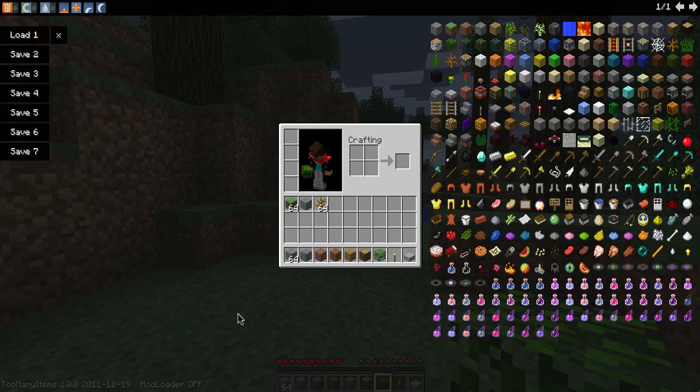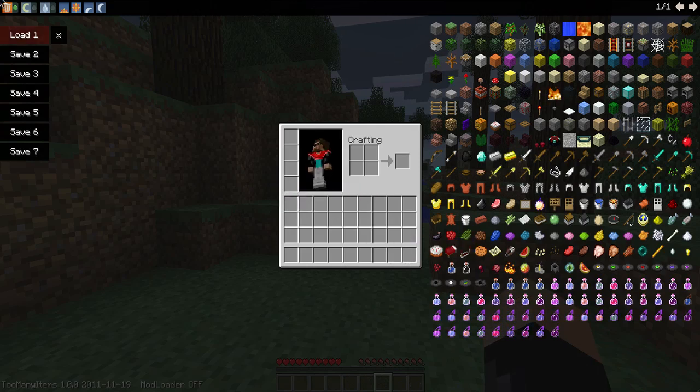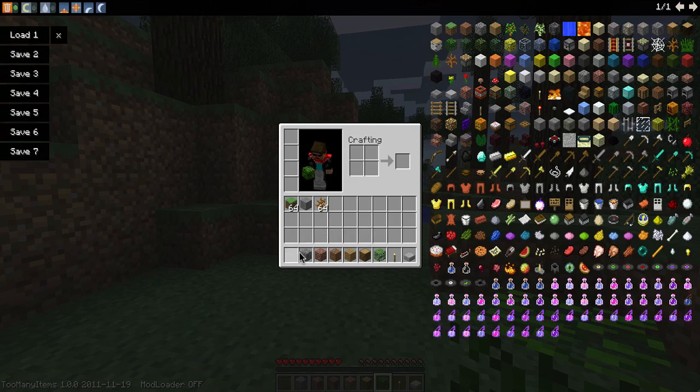We can save stuff — wait, it's not a delete button. Oh, there — that's what the delete button does, so now we can do this and delete items. And if you want to go back we can just load it again, and we can have different presets for different things. That's pretty awesome.